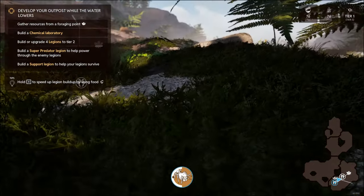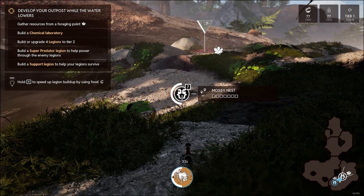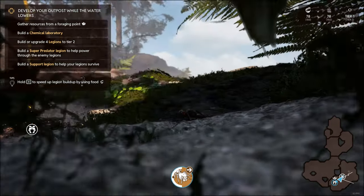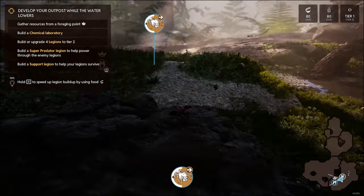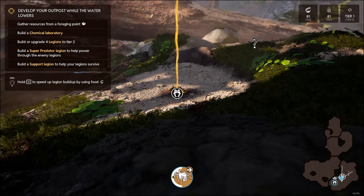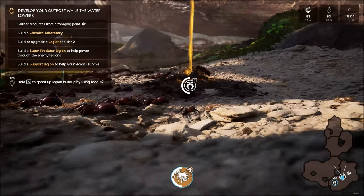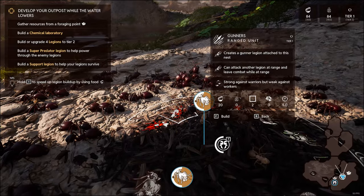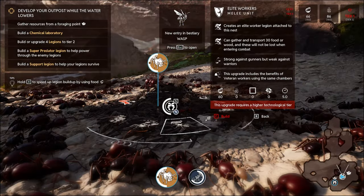Something keeps flying by and it's disturbing me. Come on, warriors. Where's the foraging point gone? Is it all these leaves here maybe? Are they bees or wasps? They sound really ominous when they go past. Wait, this is our little base here, isn't it? Gunners, workers - there we go. Yeah, it was a wasp going past.